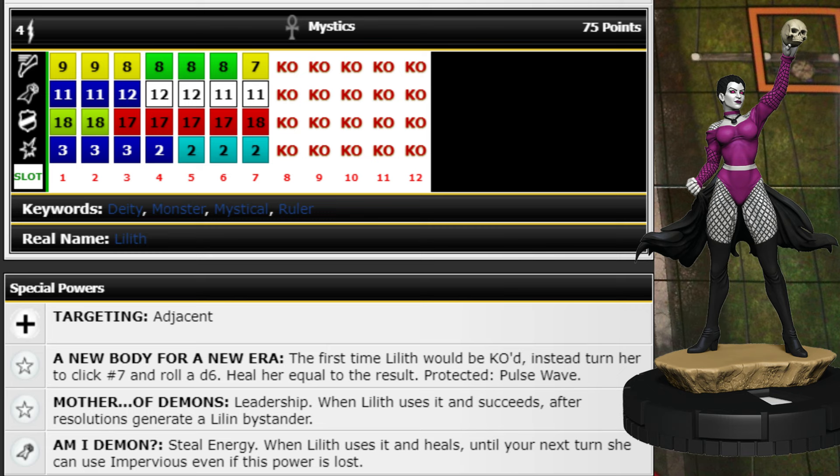Overall she's a pretty fun character — she generates cool Lillin bystanders, can save herself once per game, heals off Steel Energy and gets Impervious, and kind of switches between range attacker and close attacker. She's got decent stats all the way through. I'd give her a motorcycle for Running Shot since I don't love Phasing top dial, and that gives her Passenger 1 to carry a Lillin bystander or someone with Enhancement.